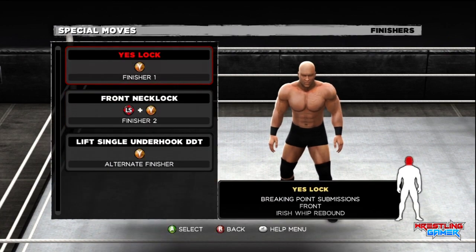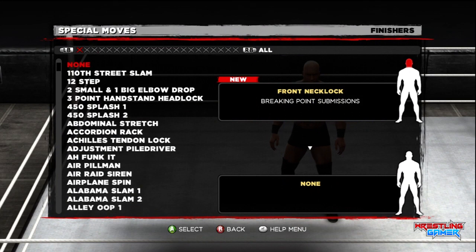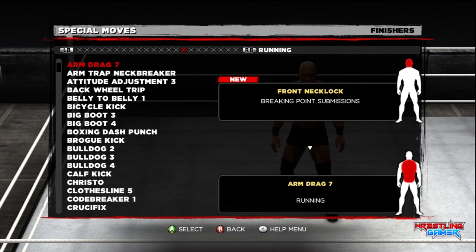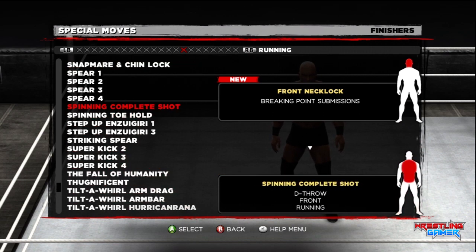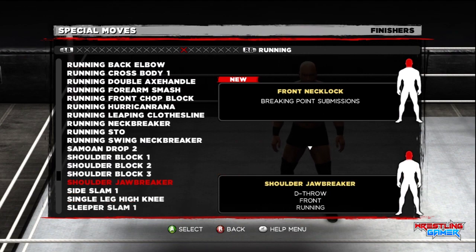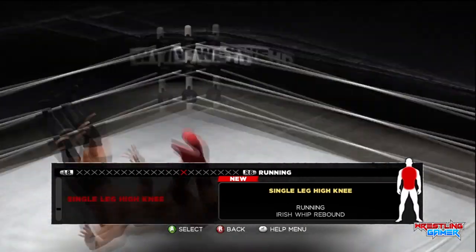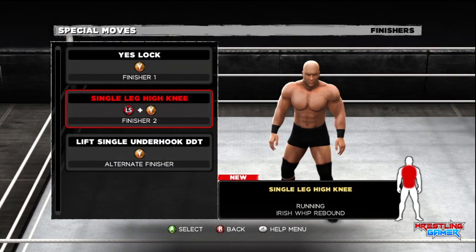You want to replace one of the two default finishers — probably the front necklock, since he doesn't really use that as a finisher anymore. Go to running finishers, and then search for a finisher named the 'Single Leg High Knee.' It's going to be under S, and as you can see from the preview, it looks pretty much the same as what he used against John Cena.